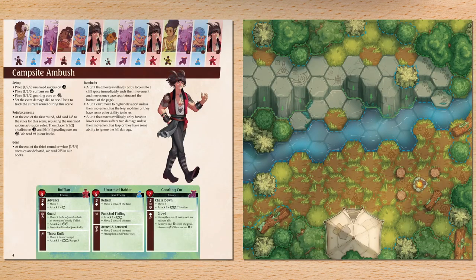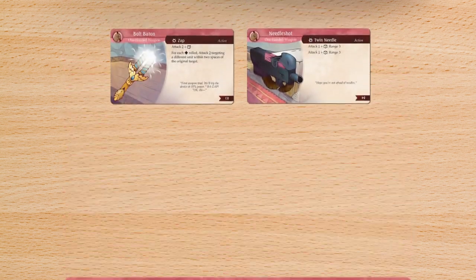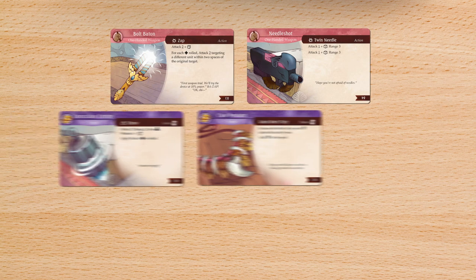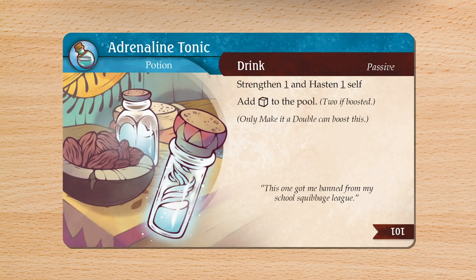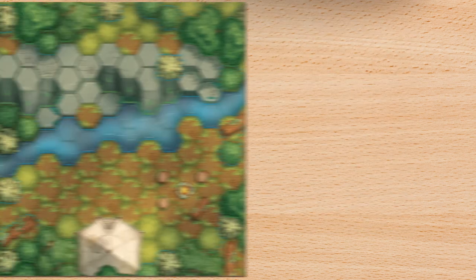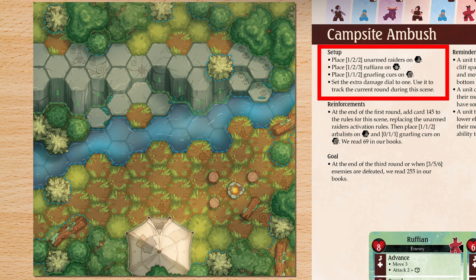Most adventures also include one or more action scenes, which represent tactical battles or exciting chase sequences. Before the action scene begins, players may equip a single two-handed weapon or two one-handed weapons, and up to two trinkets and two skills. Players may also share potions between each other. Place the enemy meeples on the board by matching the number and symbol indicated by the action scene's rules. The player meeples are placed on the spaces with paw prints.